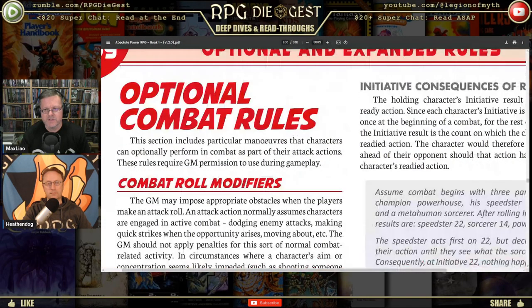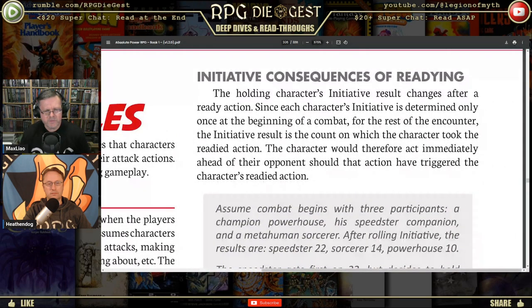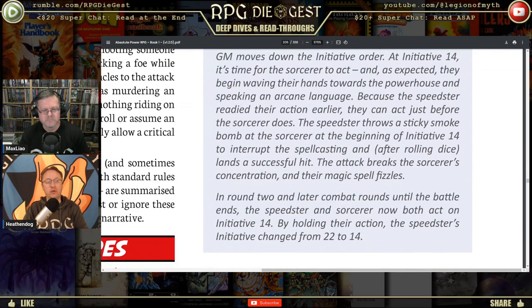Regarding initiative consequences of readying: the holding character's initiative result changes after the readied action. Since each character's initiative is determined only once at the beginning of combat for the rest of the encounter, the initiative result becomes the count on which the character took the readied action. For example, if you rolled a seven but no one triggered your readied action until a three, and then you fire, your new initiative for the rest of combat becomes either two or three — it literally changes your initiative.